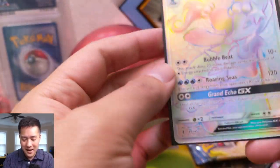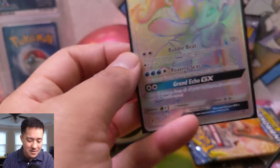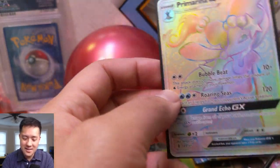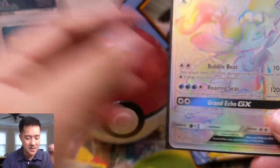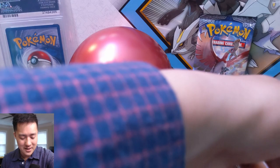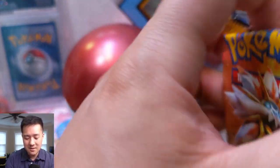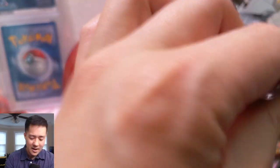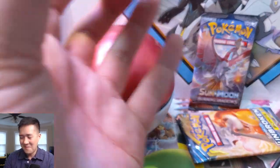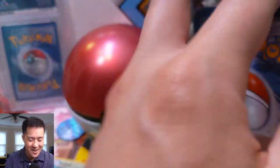Oh my gosh — this is our fourth hit, our second secret rare in the same opening! Absolutely amazing. Primarina has a special place in my heart — when I got back into the trading card game, it was actually a Primarina deck that I happened to get. Usually these tins you just kind of write off — you get a couple packs, very unlikely you get anything. This has to be one of the strongest Pokeball tins ever. Maybe I should get more of these!